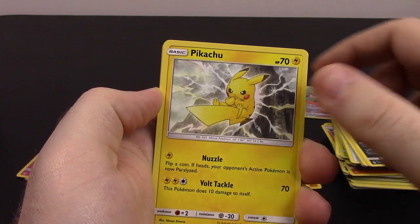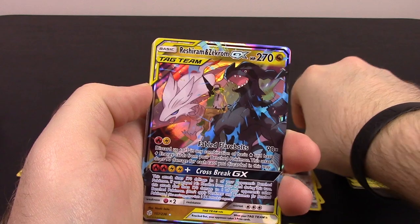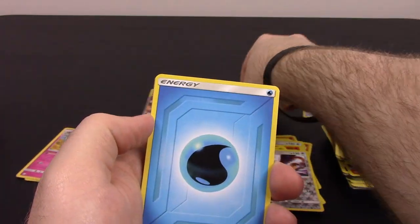Next up we have Jangmo-o, Rowlet, Skrelp, Pikachu, Teddiursa, Bewear Reverse Holo, and Reshiram and Zekrom as the GX Tag Team — that looks so cool. 270 HP, Fabled Flare Bolts, and Crossbreak as the GX move — looks super cool.